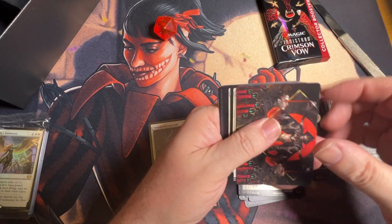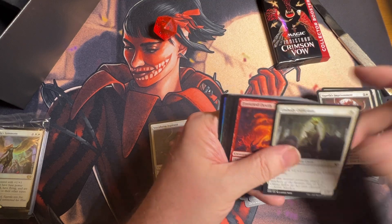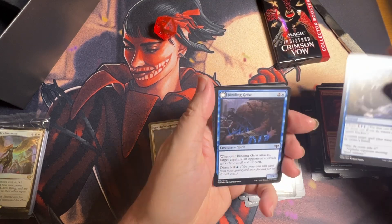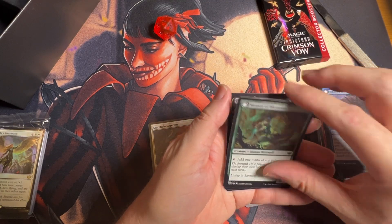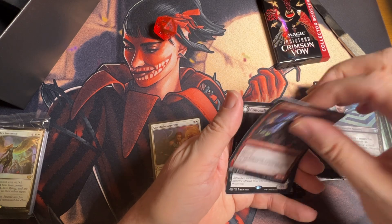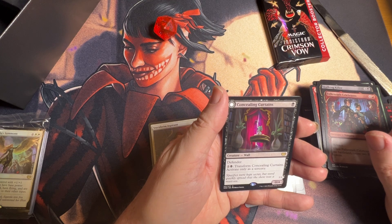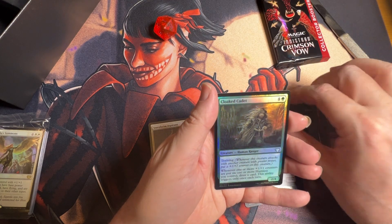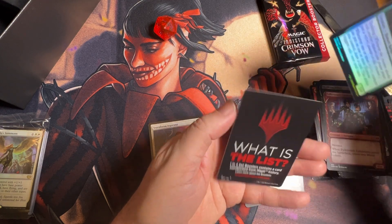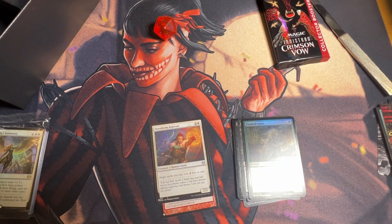Last pack — lucky last set pack here. Uncommon, uncommon, uncommon, common. I love the way they mix these — showcase, another showcase — and then we got a rare: Concealing Curtains. And then we got an uncommon foil into a token. Well, the set packs didn't really do much for us.